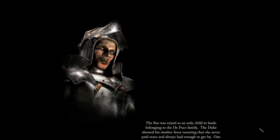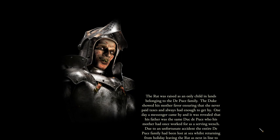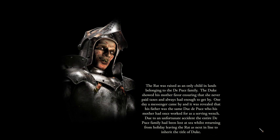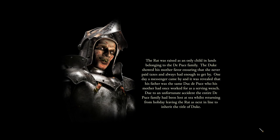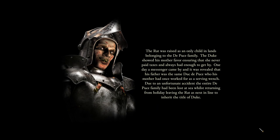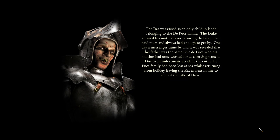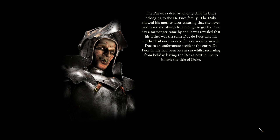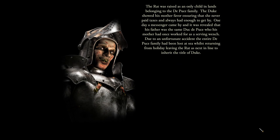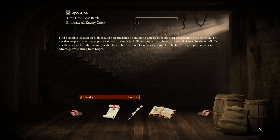The rat was raised as an only child in lands belonging to the DePuce family. The Duke showed his mother favor, ensuring that she never paid taxes and always had enough to get by. One day a messenger came by, and it was revealed that his father was the same Duke DePuce who his mother had once worked for as a serving wench. Due to an unfortunate accident, the entire DePuce family had been lost at sea whilst returning from holiday, leaving the rat as next in line to inherit the title of Duke.